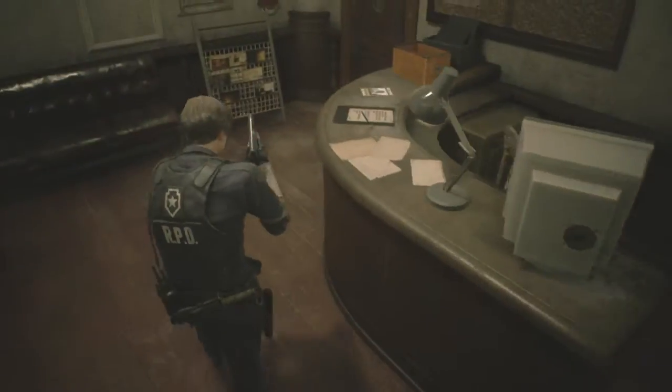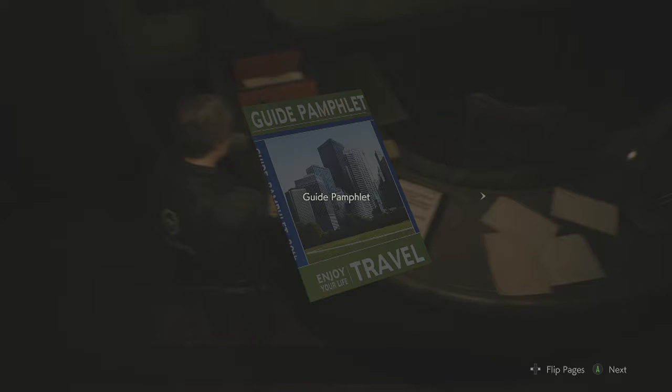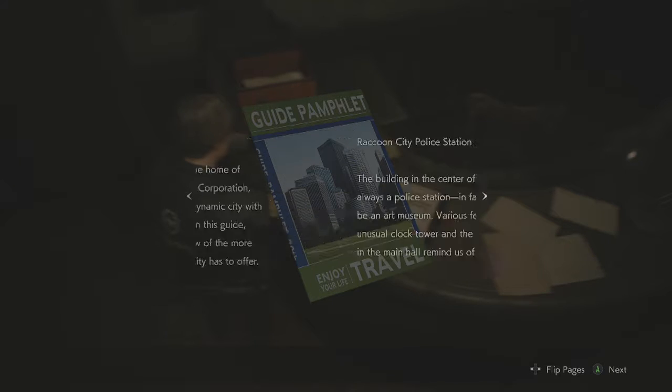Safe combination — we haven't got that yet. Guide pamphlet: Welcome to Raccoon City. Did you know, while we are the home of pharmaceutical giant Umbrella Corporation, Raccoon City is a vibrant and dynamic city with a long rich history of its own? In this guide we'll introduce you to just a few of the more unusual points of interest our city has to offer.